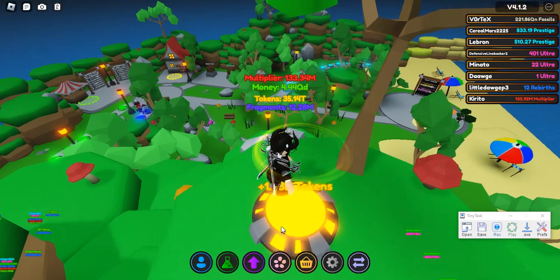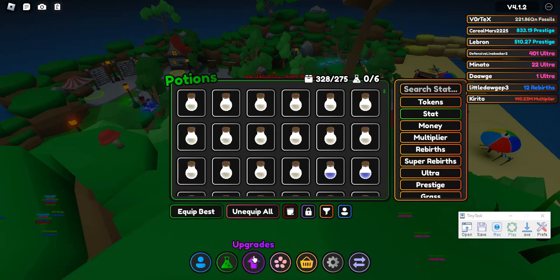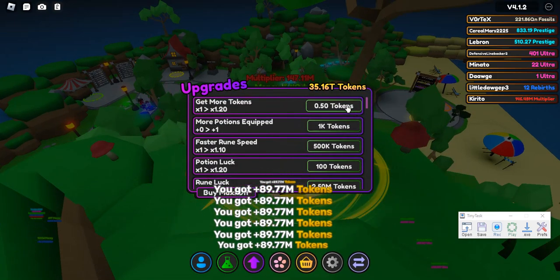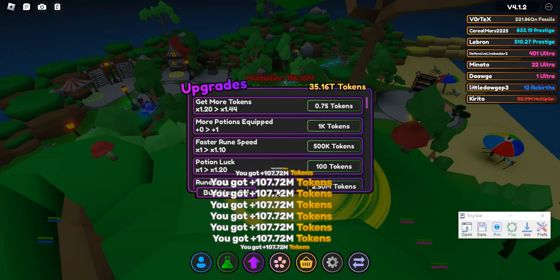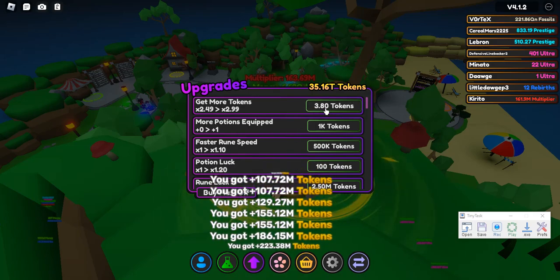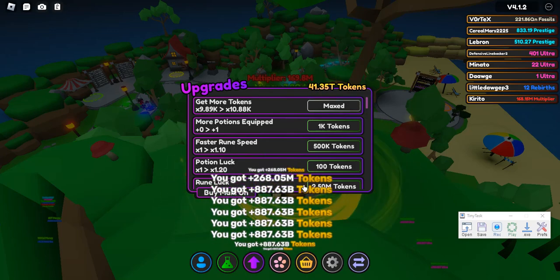If I stand on this button, I'm getting eight million. Now, if I click upgrade tokens, it goes up — it gives me more tokens for each upgrade. So what I'm going to do is try to buy max and max the upgrade.